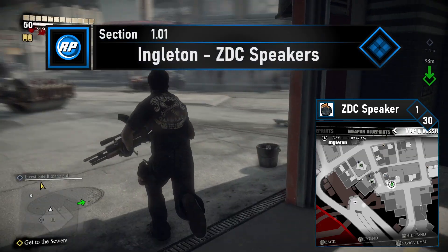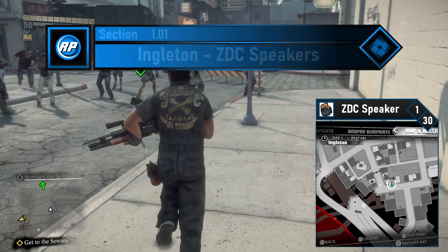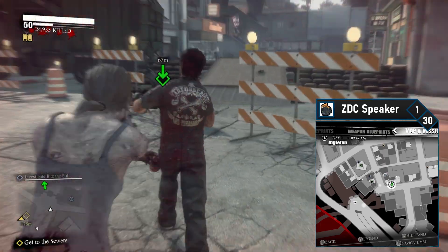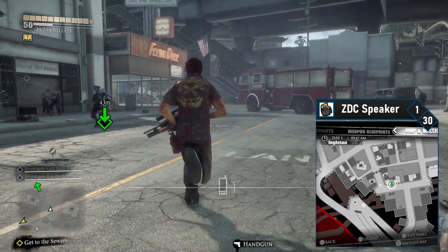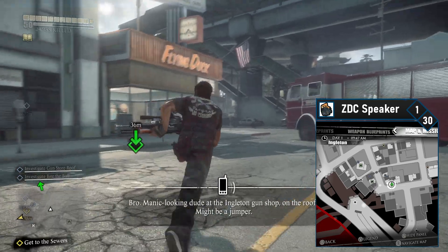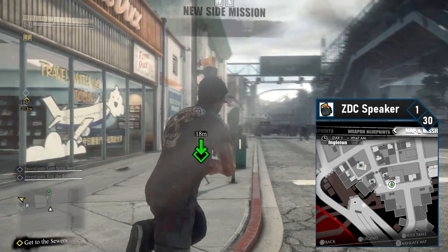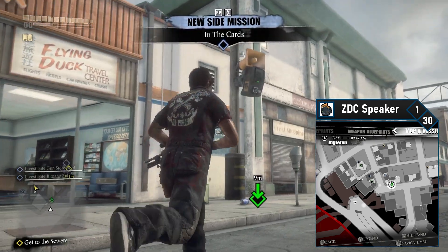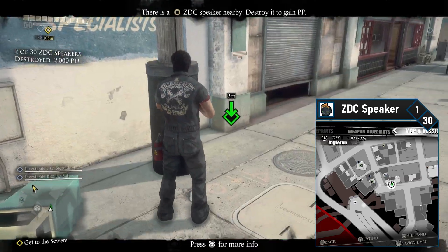Starting off in Engleton, these cameras are available right at the start of the game, but we'll be playing from Chapter 2 this time around. The first ZDC speaker is right by your real game start location, Ronda's Wrench-O-Rama. Specifically, this is on the southernmost street in Engleton. Simply head south and jump the barricade of sandbags. Head down to the Flying Duck Travel Center and wrap around to find the first ZDC speaker. Blast it with a firearm and move on.